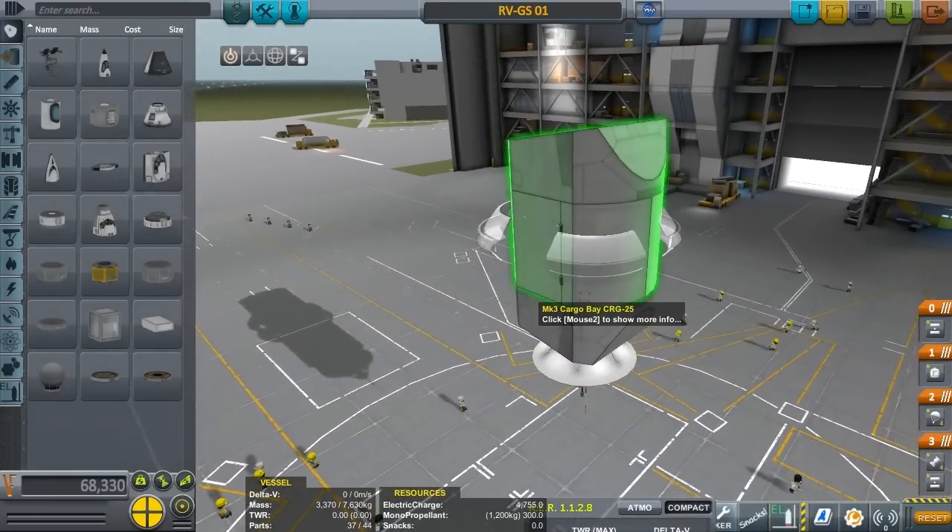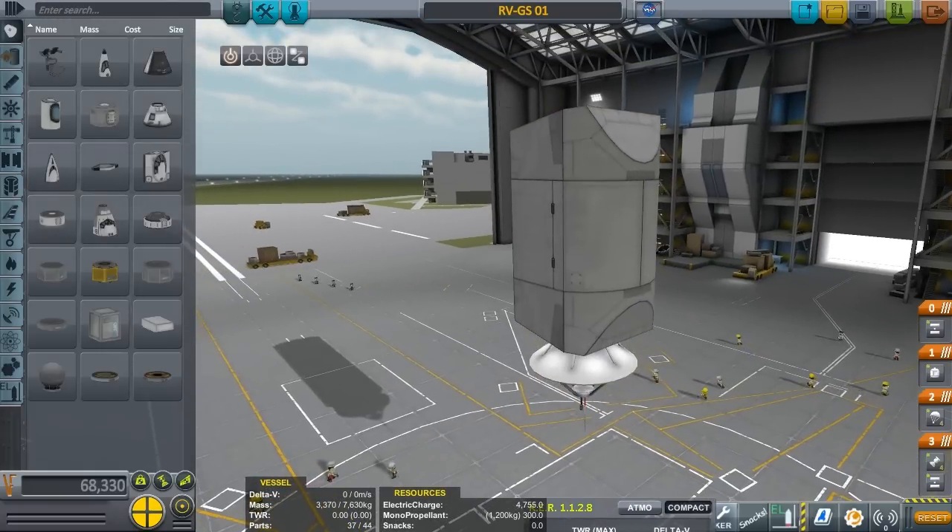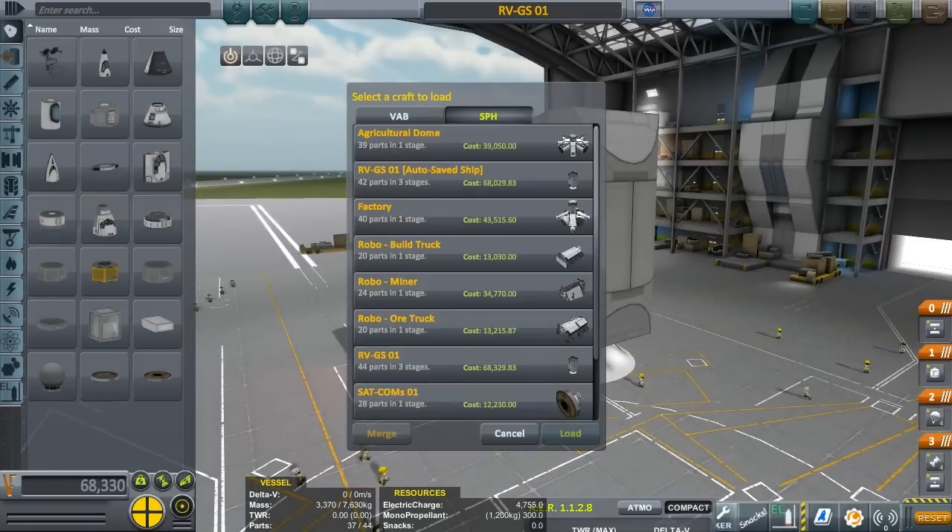I think you saw it — about the colony ship to Duna. Kerbin is destroyed by a meteorological event — is that the right word? Meteorological event? I'm probably saying it wrong, but anyway, what I'm trying to say is I am building stuff to build a colony on Duna.